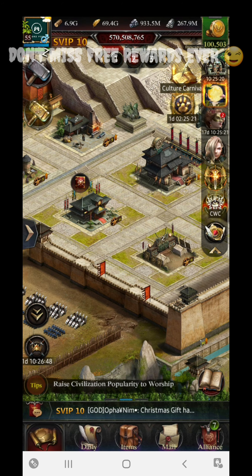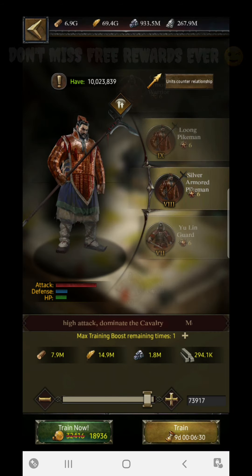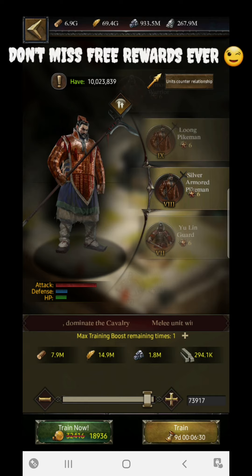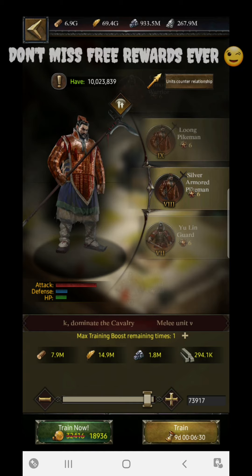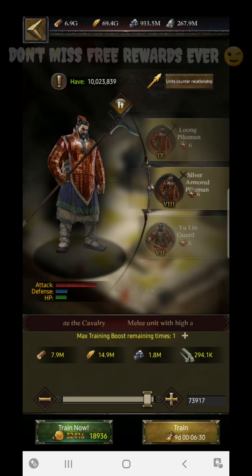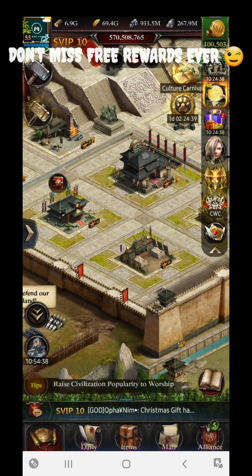The key strategy is to focus everything on the training category. The important thing is: do not train higher level troops. If you train only T8 troops, you get one point per soldier trained. So to calculate — if you are training only T8 troops, you need to train 14 million T8 soldiers to claim 14 million points. As a non-spender on this purple castle, getting speed ups these days is quite easy.